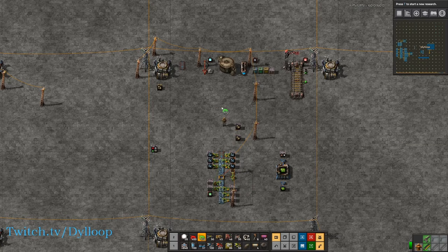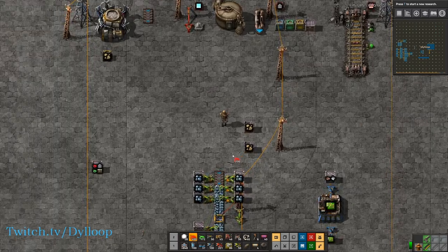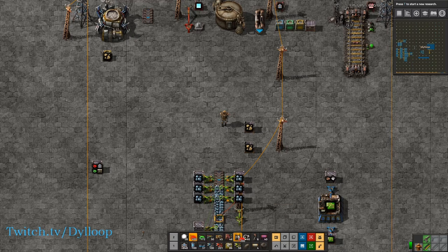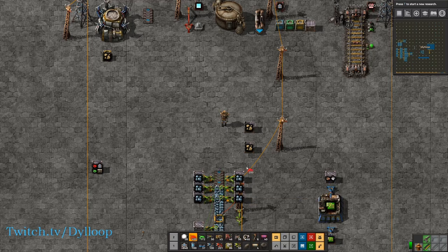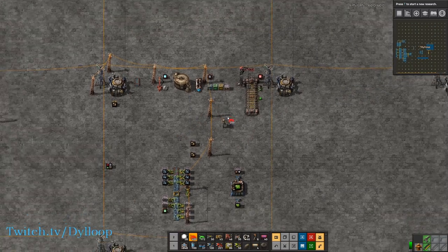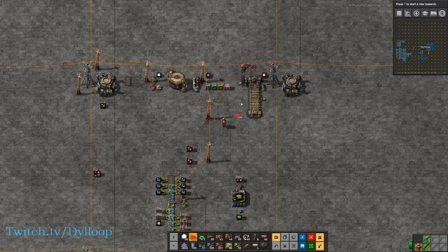To start out, the circuit network consists of a couple of items. We have red wire, green wire, arithmetic combinators, decider combinators, constant combinators, the power switch, and the programmable speaker. All of these items have different uses, but mainly what it's all used for is controlling your factory with smart logic and using variables to do that.